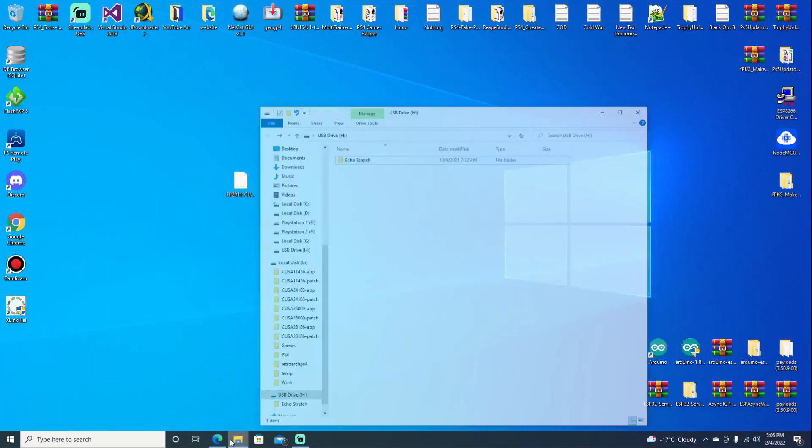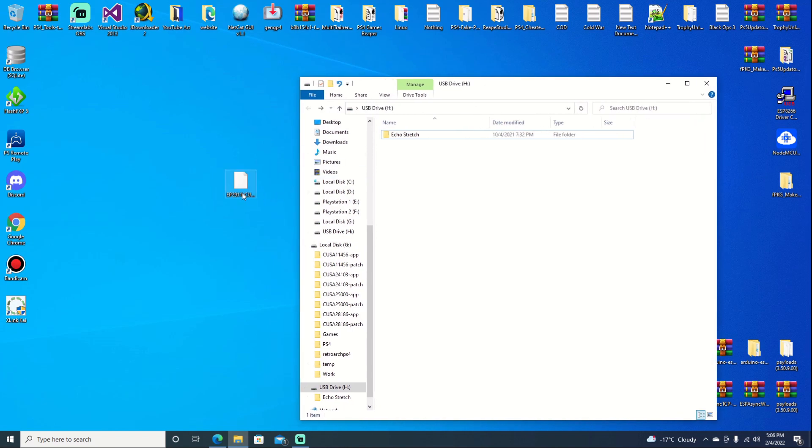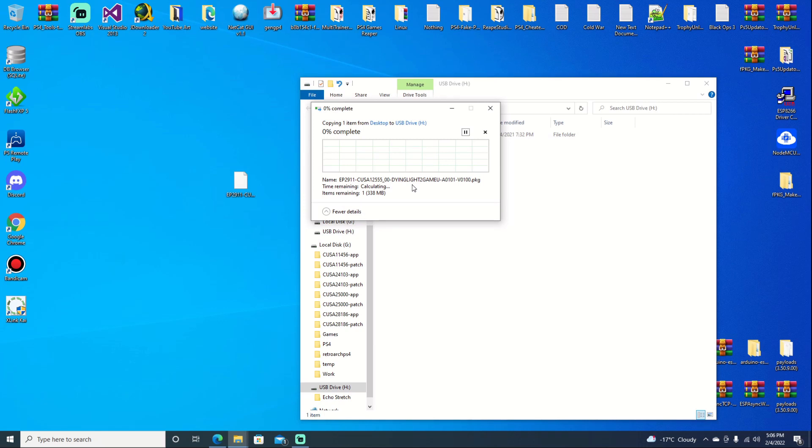Once you do get it downloaded, there are multiple ways you can get it to install on your PlayStation. I'm just going to go ahead and copy the package file over to a USB and just make sure I put it on the root of it. We're going to be using the Duplexed release of Dying Light as well. Currently there is no update, so just the base will work fine. There are links for 505 as well, but this particular package is not for that — I will leave a link in the description for that.